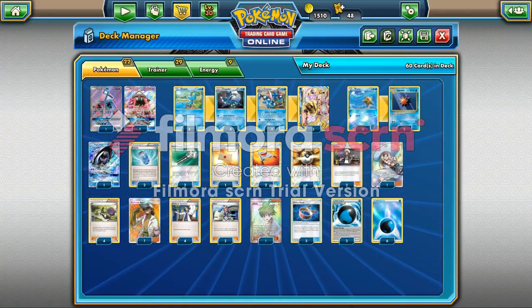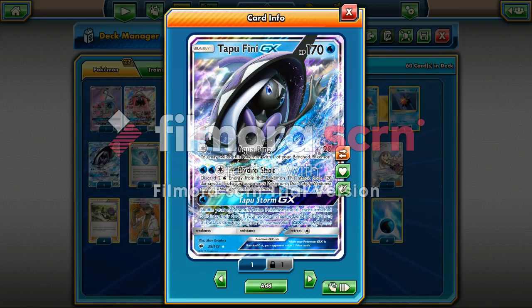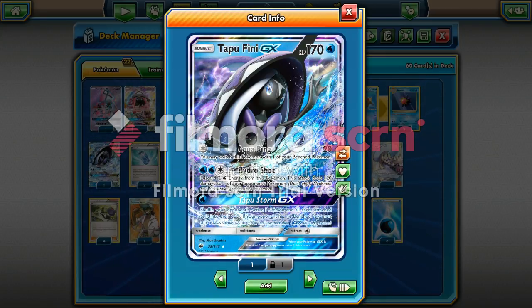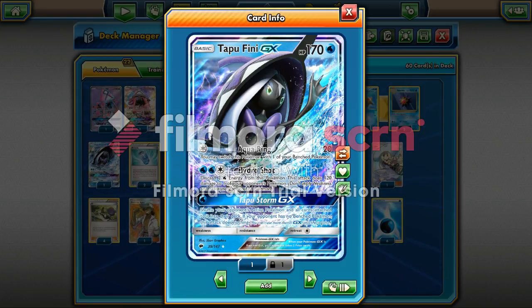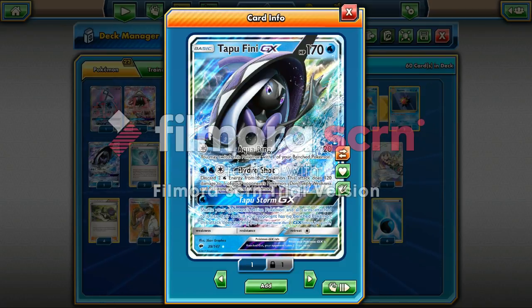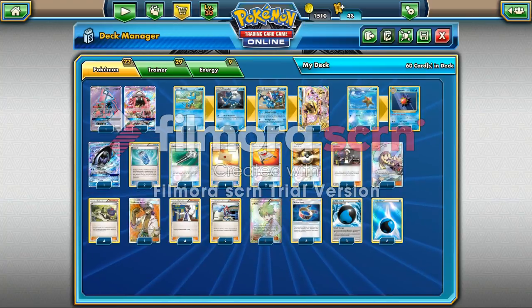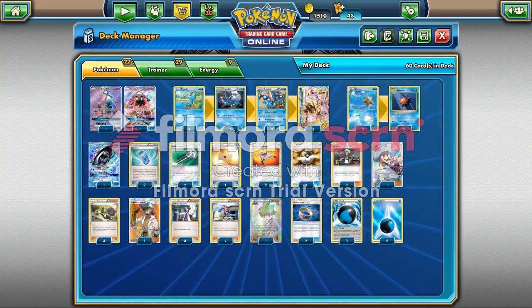Like I said, with Tapu Fini, it's kind of an up in the air thing right now — just something I'm testing out. The Aqua Ring will be kind of nice because I can switch it with one of my bench Pokemon, but it only does 20. The big reason I'm playing it is because of its GX attack, which will allow me to shuffle my opponent's active Pokemon and all cards attached to it back into their deck. So if they have something really threatening, like a Gardevoir GX, I can just send it right back.